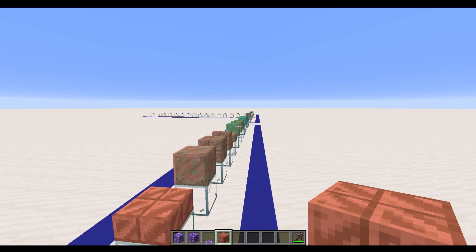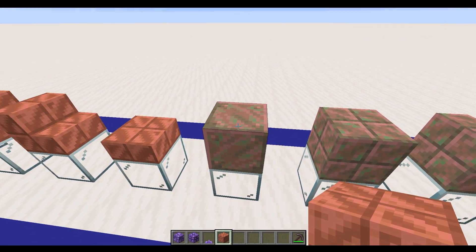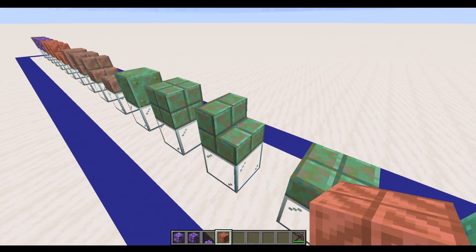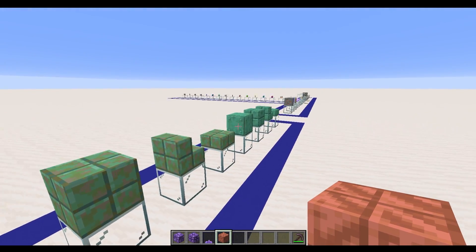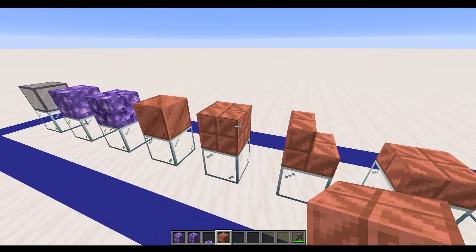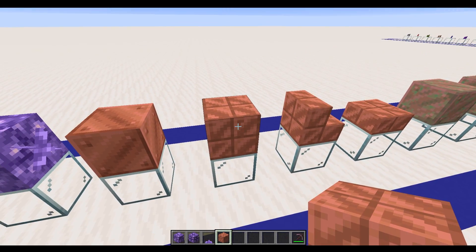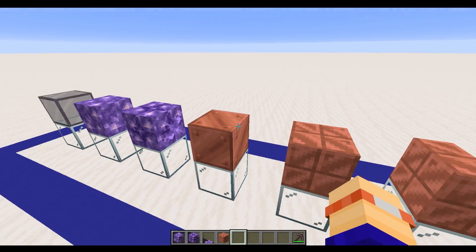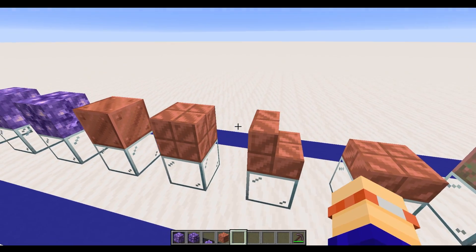The copper itself has four different states that it can go through. You've got the normal copper, the lightly weathered, the semi weathered, and then the weathered. Obviously, the first three go through a transition over a period of time to get to that final state. However, you can lock these in their initial state by using some honeycomb. If you want to keep these in your build in their current state, you add some honeycomb in the crafting grid and you can create these waxed types. That wax will protect it from weathering going forward.